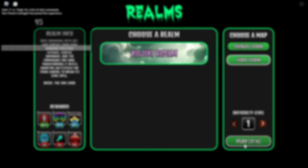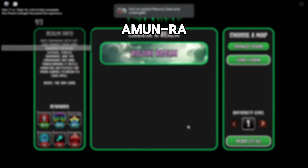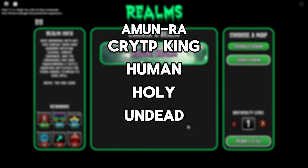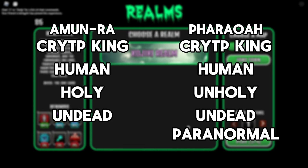Before we start, I want to say that Amun-Ra has four tags: Crypt King, Human, Holy, and Undead. A little different from Pharoam's tags, that's why we changed our teams.